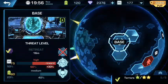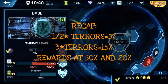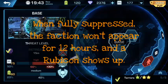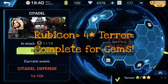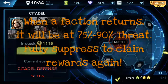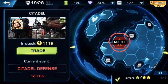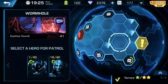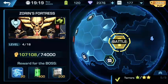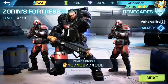Hopefully that helps you out with terror threat levels and how they work. You can't get them up to 100% — the threat level will just stay at 90%. Remember: suppress the faction completely to refresh the rewards, and once you beat that four-star terror they will not appear again on the map for 12 hours. So you're not burning through med kits every hour trying to get resources.